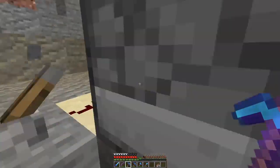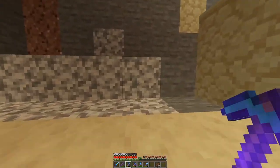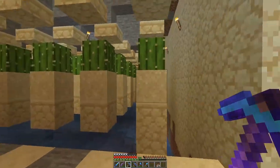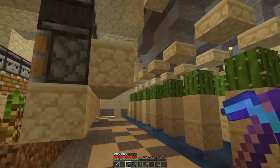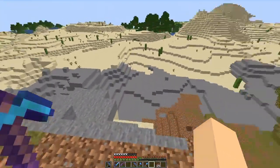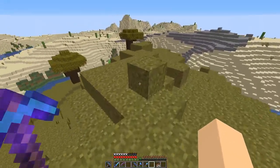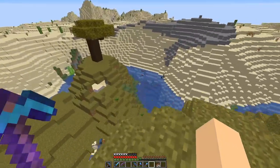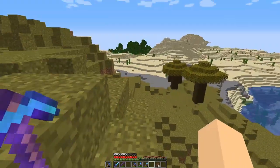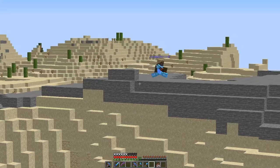It doesn't look very nice but it does the job. We've got the furnaces, the chests, and upstairs the bamboo farm and the cactus farm all close together. It's a little dark in here. Let's go see how the tree of life is getting on - this place is looking incredible and it's spreading so fast. Thanks a lot to Lord Master Trott and the tree of life for helping out with this.